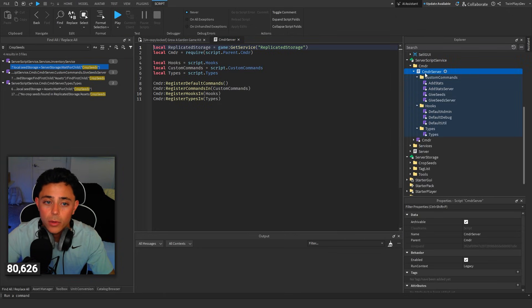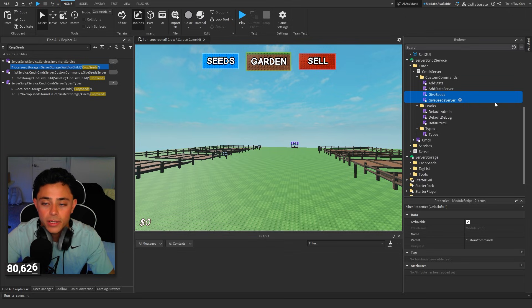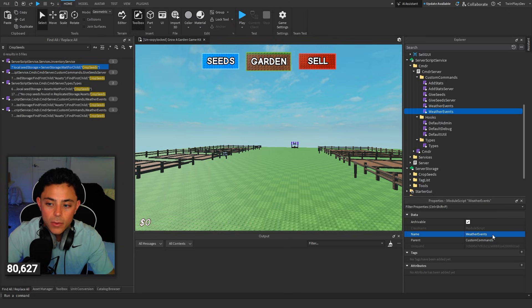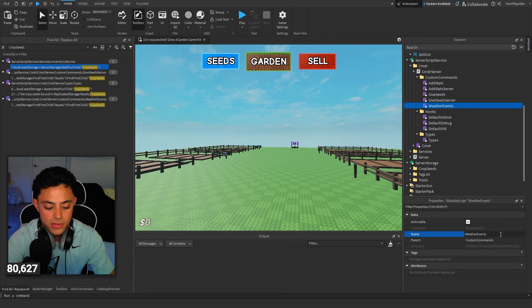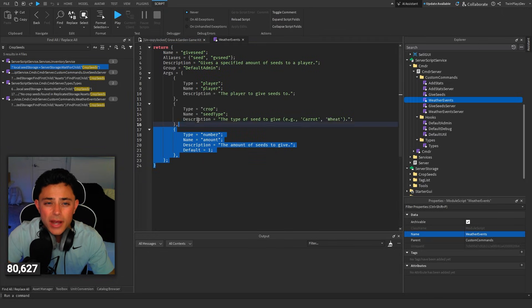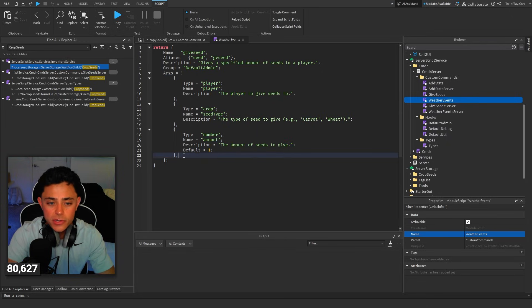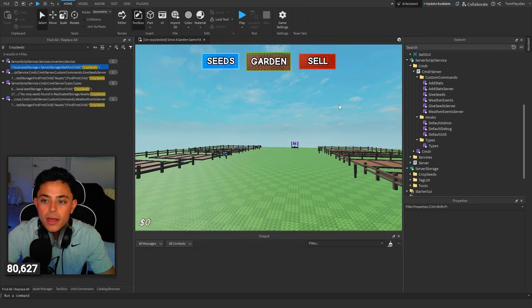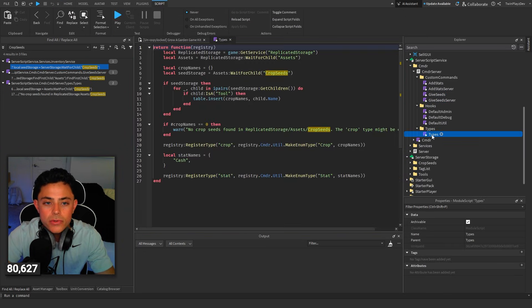If you want to add more custom commands, you just have to do basically a duplicate. So if you were to add another one, we're going to call it Weather Events, and then you do another one — this is the Weather Events server side. You'd go through and call this Weather Events, then go through and change everything, go to the arguments. If you want more arguments you can do that — it's very simple to just go down here and say you want something else. Like if you want a number or an event type, you'd add that argument.